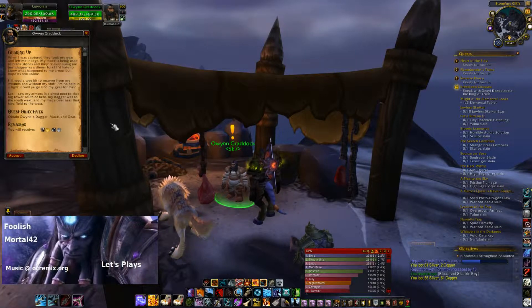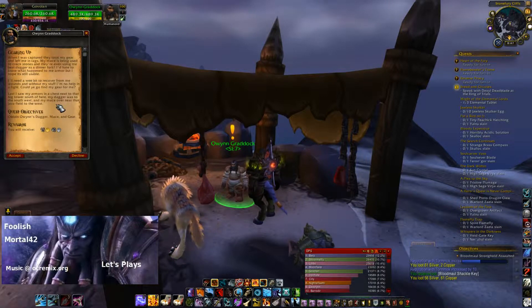Last I saw, my armor's in a chest next to that big tower south of here. My dagger was to the southwest, and my mace over near that lava field to the west.